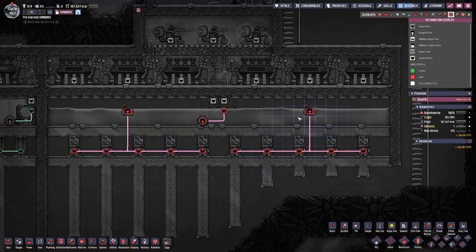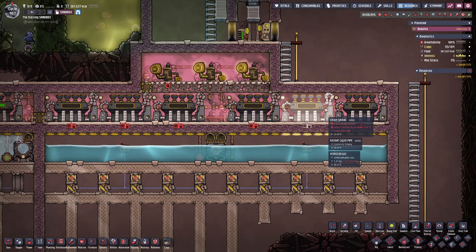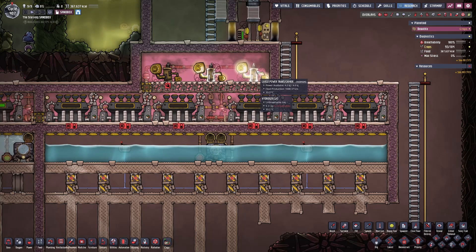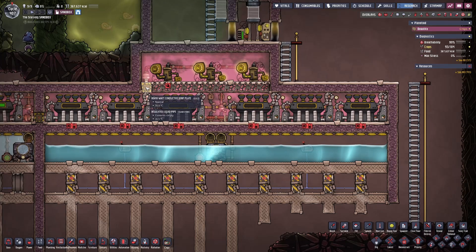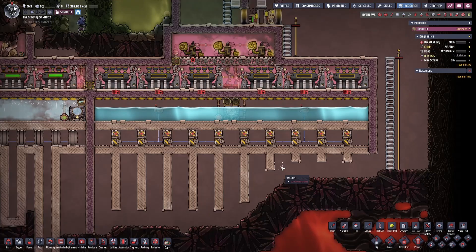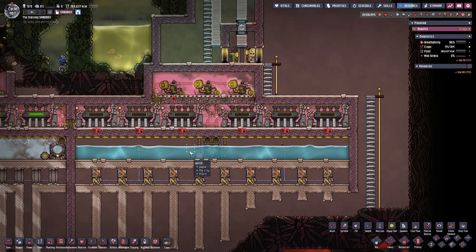I've also decided to use two thermal sensors — one for each side of the steam room — and they're both connected to five mechanized airlocks. The steam turbine room is once again filled with oxygen and includes power transformers that are used to route the conductive wire around, avoiding the heavy watt conductive joint plate. This is about as far as you can go before you start getting into the serious heat transfers, and I left enough room here for duplicants to be able to walk past to complete the rest of the build.